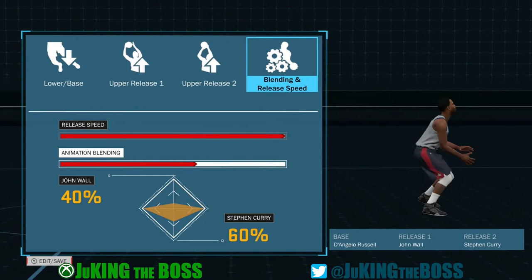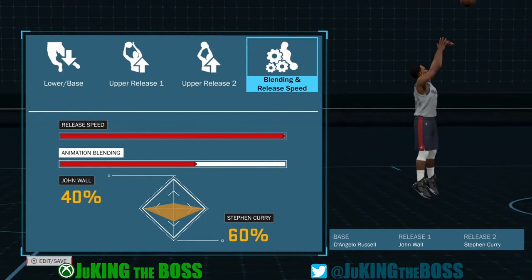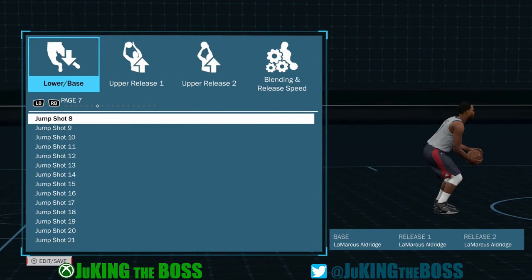Another thing the base will do — depending on the kind of base you have, the vertical they use — they'll go up on a lean or go up straight, and that changes a little bit of the form. So I'm going to build a brand new jump shot right here. I always start by adjusting my base, figuring out which base I want, and then I figure out my second release.